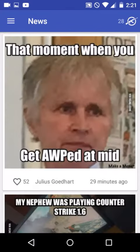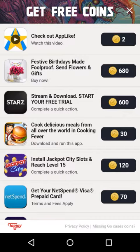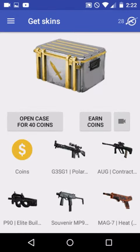Once you get your account set up, it pretty much shows you some memes. You can earn points by clicking here or pressing that for videos too. Once you get 40 coins — which is shown in the top right here where it's kind of circled — you're good to go.